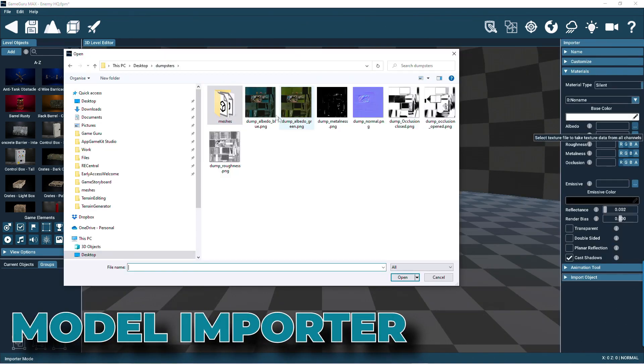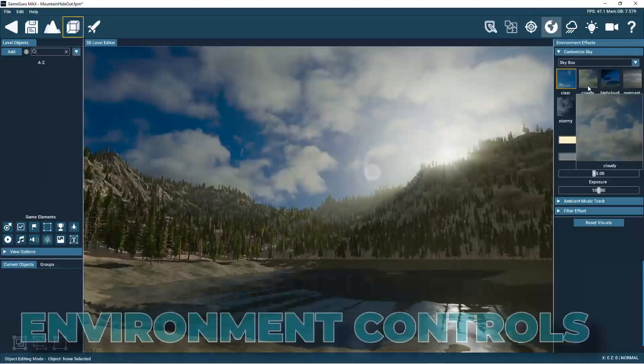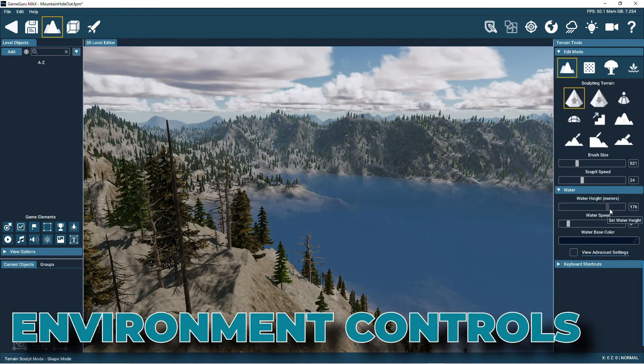The Importer is where you can bring in 3D models and add them to your library. You'll find easy-to-use controls that let you customize the terrain, lighting, sky, water, trees, vegetation and much more.